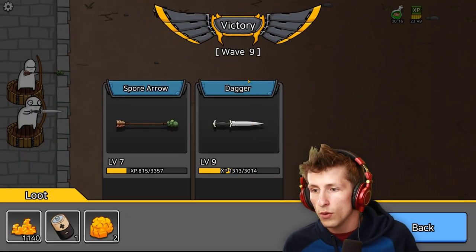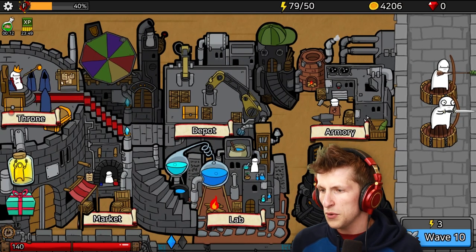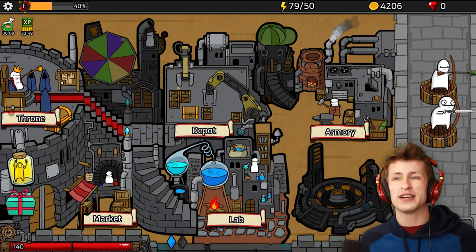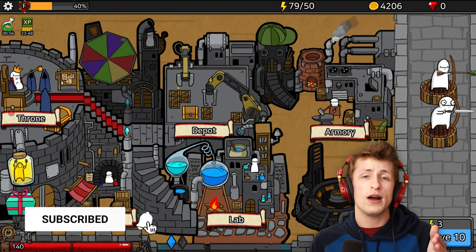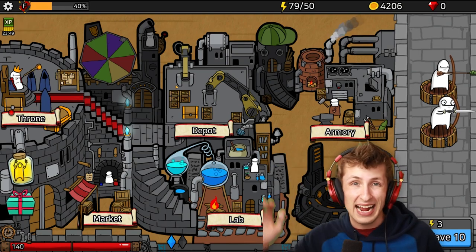Okay, there we go. Wave 9 completed. What does a battery do? Gain 25 energy? What do I need energy for? But that's where we're gonna end off this episode, guys. If you enjoyed and you wanna see more, make sure to hit that like button, subscribe, and turn on notifications. Thanks for watching. You guys are awesome, and I'll see you guys tomorrow for some more awesome content. Bye, guys!